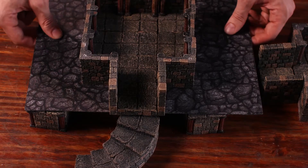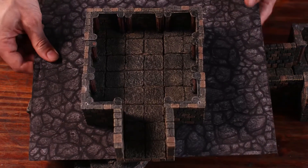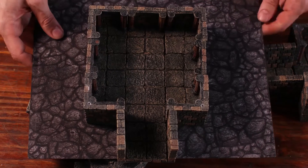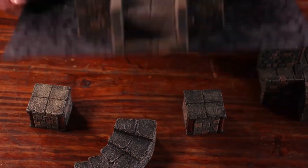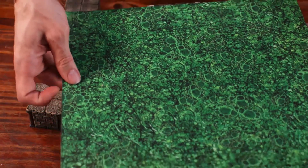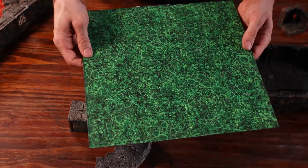Best of all, all these trays are dual-sided. On one side they have a neutral rock side, which we're making a little more rough so you can use it as rough terrain. On the other side they each feature a hazard — in this case, green acid. We also have lava and murky water.